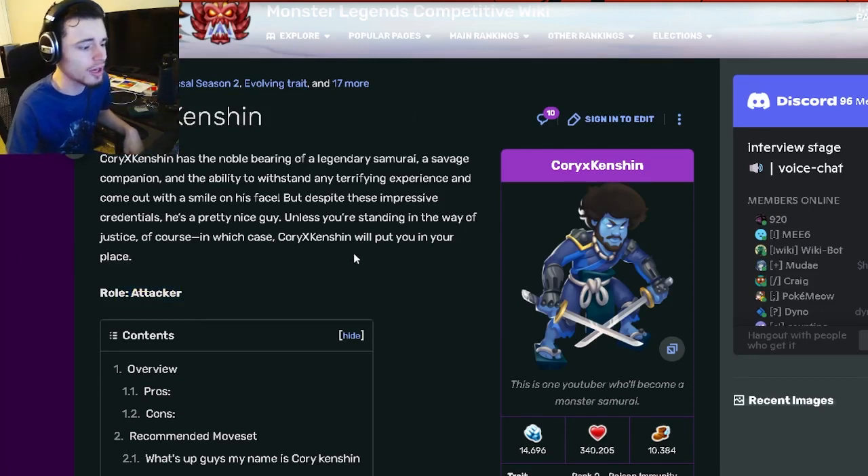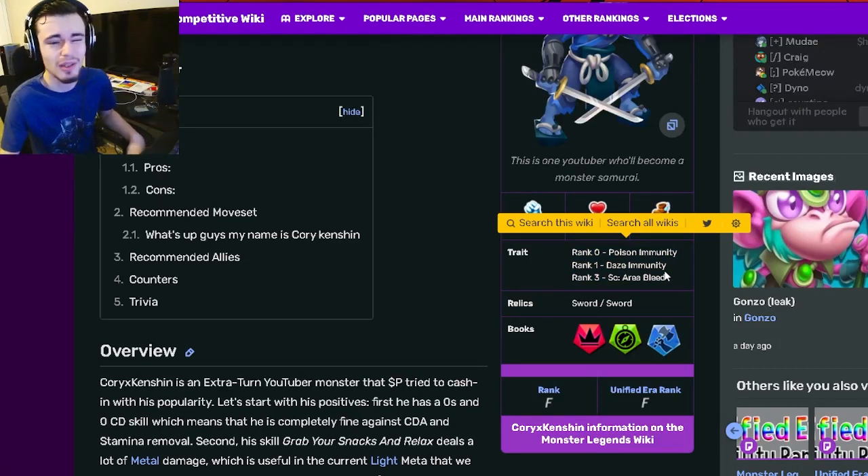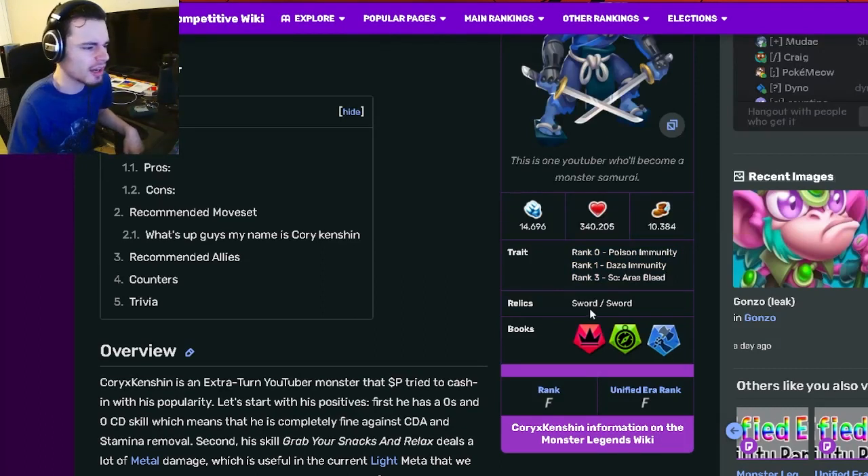Cory X Kenshin is an attacker and his traits are Poison Immunity, Day's Immunity, and Area Bleed. Those are kind of bad traits. His best one is definitely rank 3, but it's still not even that good. So yeah, just kind of bad traits.